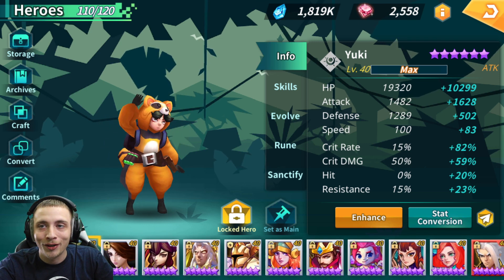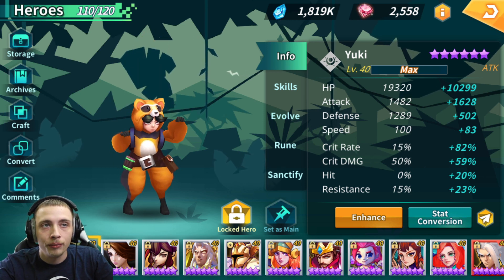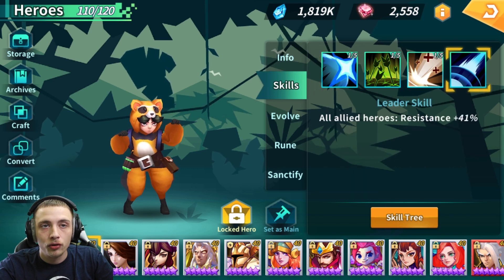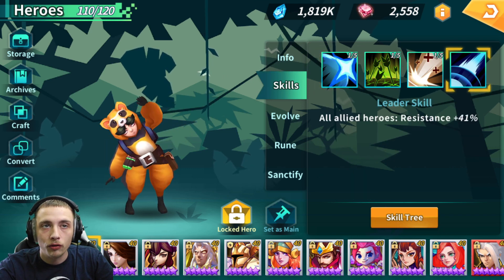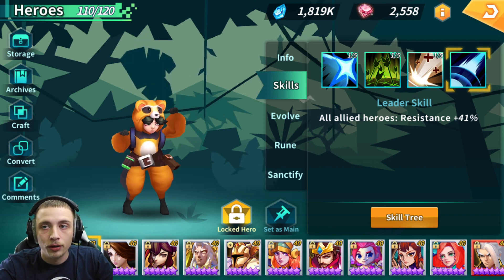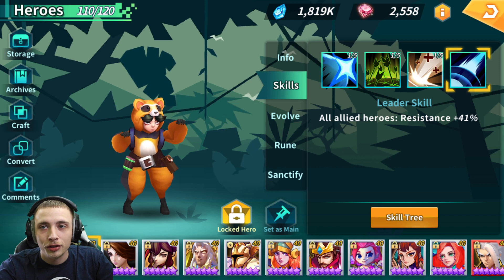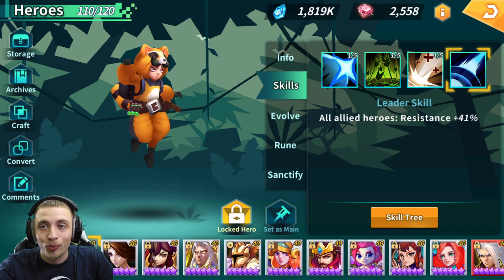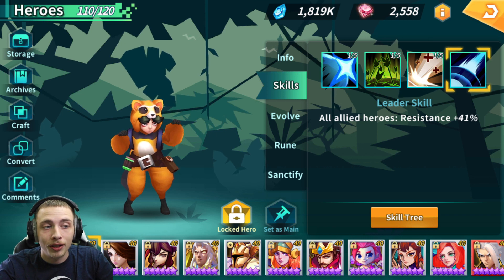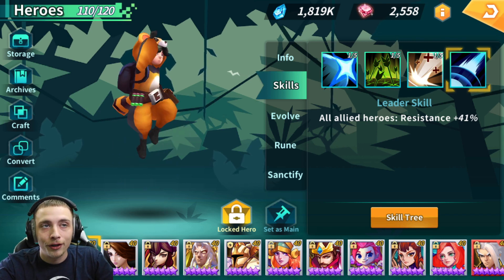Here is our Yuki and these are the runes I have on him. I fed him Athena, which I recommend — feed your Yuki either Athena or Necromancer so it's always the dominant skill. Whatever the leader skill is, unless your slot three is higher, it's always going to be the dominant skill. Best to craft a Necromancer or buy Athena like I did, so he'll always be Light or Dark — either way works fine.